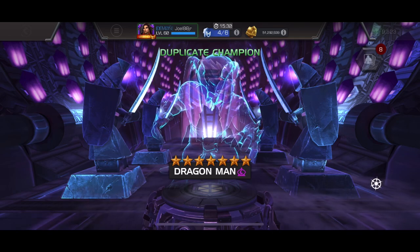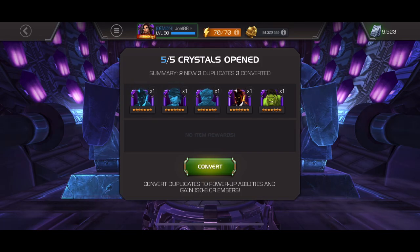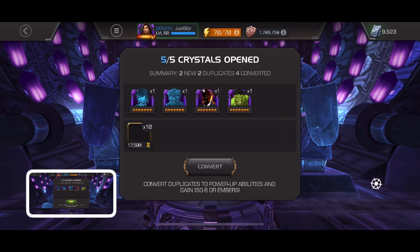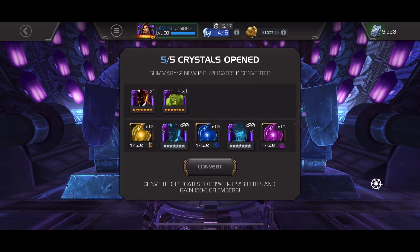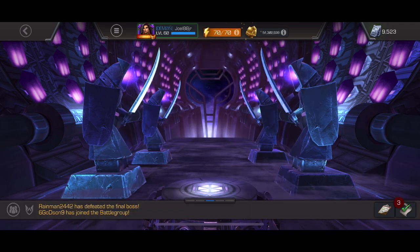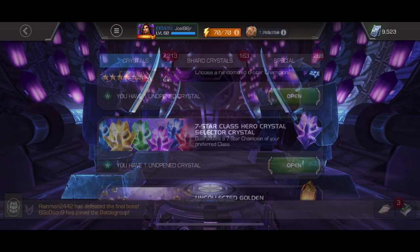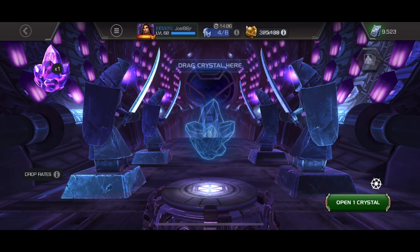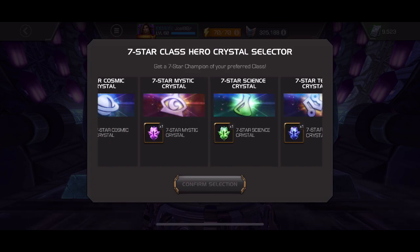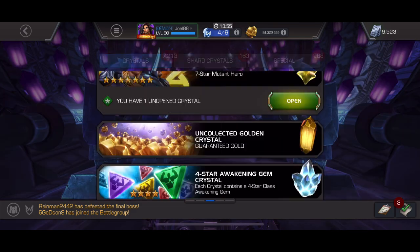The last of the seven-star basics is Dragon Man — I think this is like a sig 40 Dragon Man, so not the most exciting pull. But I'm very happy with the Sunspot and the dupe, and the first-time Hulk is always good. I decided to gamble and go with the mutant class selector, hoping to dupe either my Dust or my Onslaught.